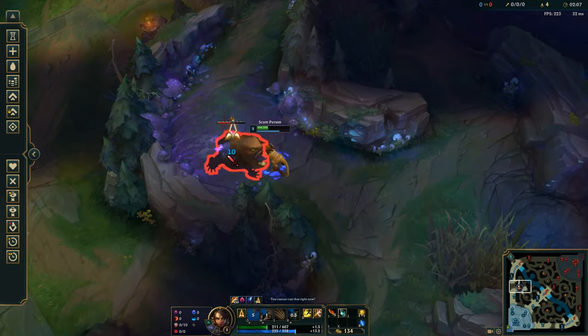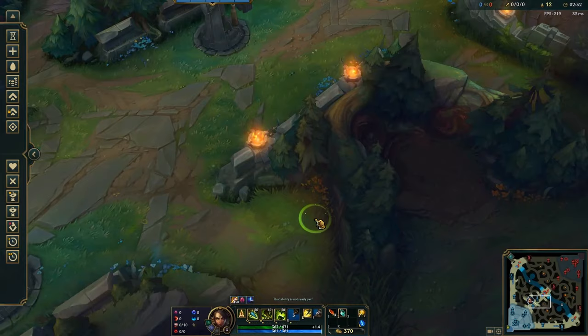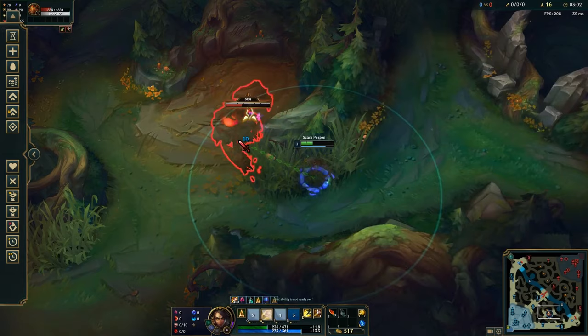Just like any other jungler, Nidalee can choose to start either with blue buff or red buff as her first camp. Most of the time it doesn't really matter which camp you start with, but if you have one of the rougher matchups in the jungle — like Nocturne — then you're probably gonna want to end up on the side of the map that can get priority for you. So if you have a red-side matchup against something like Cho'Gath top, you're probably gonna want to contest the top side scuttle crab.